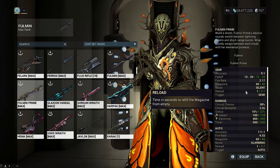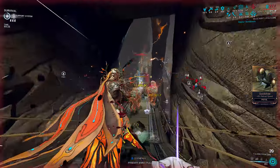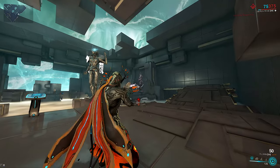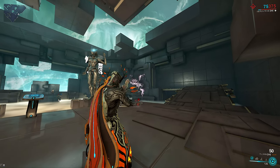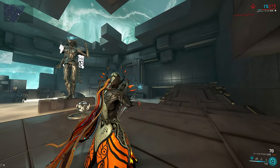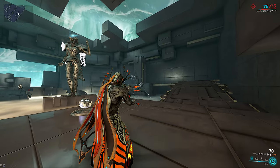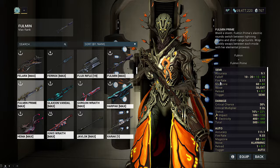For another nice quality of life change, the reload rate of Fulmin has gone from 1 to 0.7. This is a somewhat complicated stat on battery weapons that both affects the ammo regen rate and regen delay. Basically, Fulmin Prime both regens ammo faster and has a slightly shorter delay before it begins. Magazine has also gone up from 60 to 80, while shotgun still uses only 10 ammo. Fire rate is unchanged.